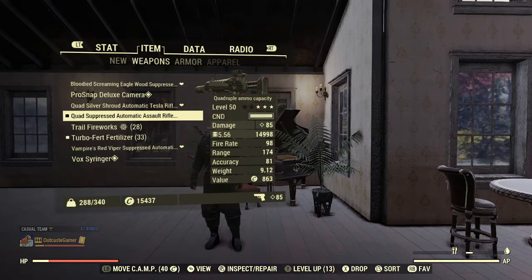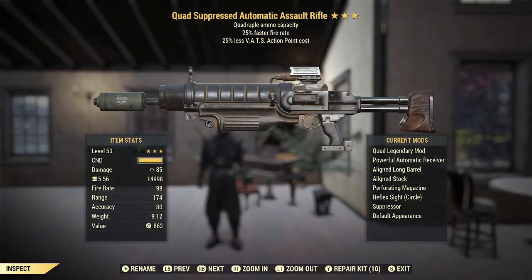The weapon we're going to be checking out today is a quad automatic assault rifle with 25% faster fire rate and 25% less VATS AP cost. The assault rifle, I think, is a bit underrated. Its damage is definitely lower than the Handmaid or the Fixer. I think it's even a little bit lower than the combat rifle, if I'm not mistaken.